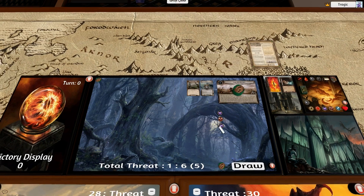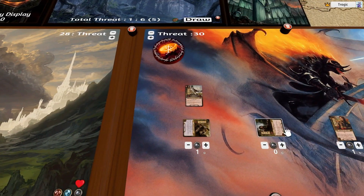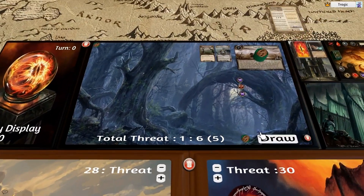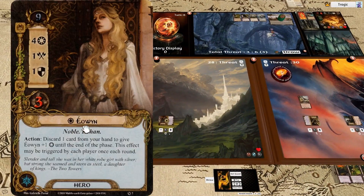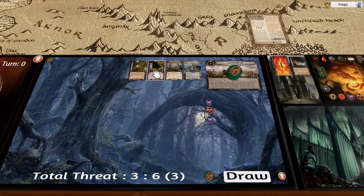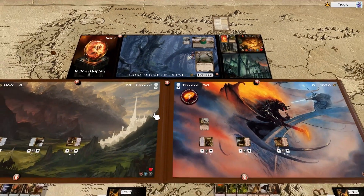Now it's the end of the quest phase, so I'm going to use the card to ready Eowyn, then tap her for four, five, six, and let's also tap him — seven, eight, nine. We draw two cards — escape five, but we are questing for nine, remember. So that's four, five, six, seven, eight, nine — that's a pass. Gollum does not get any extra tokens. Now we are going to travel to this location here and reset. I've done my first turn, hopefully without any mistakes.